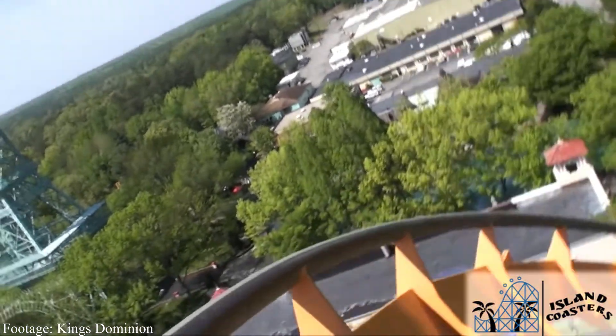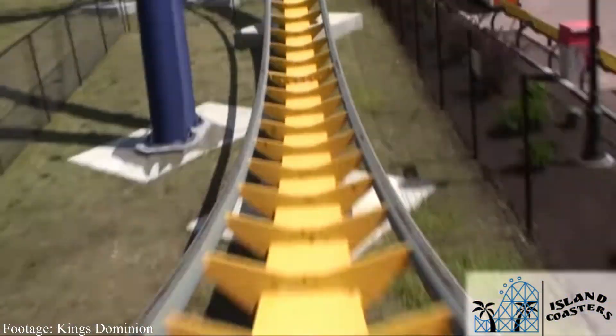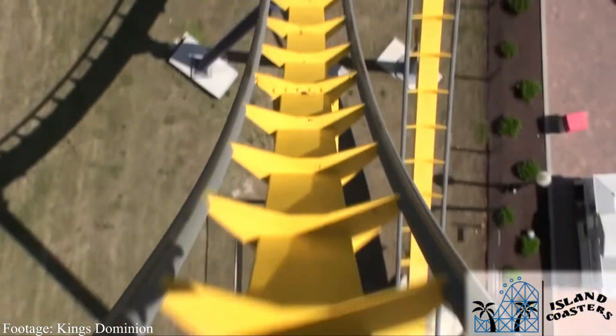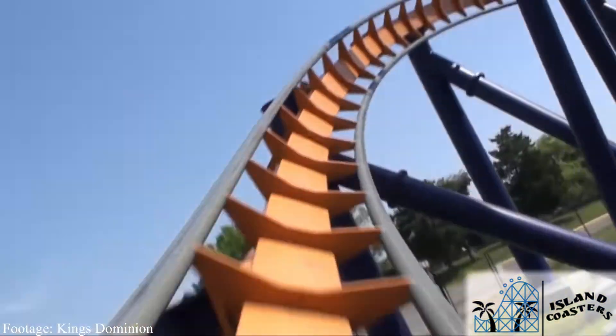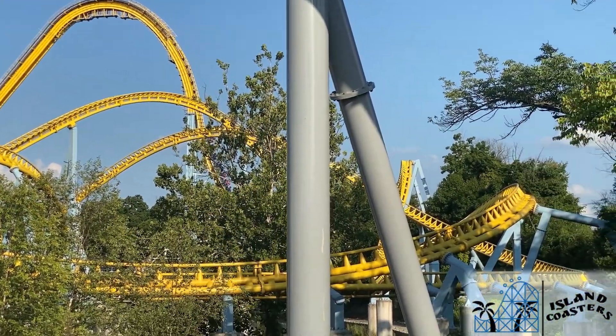Alright, now I think we need to be nice here and give them all a break, because I think we've been mean so far. So let's throw in Dominator's vertical loop — it offers a nice change to what we've put them through so far, but afterwards they should still want their mommy's hugs wrapped around them tighter than a mummy's toilet paper.